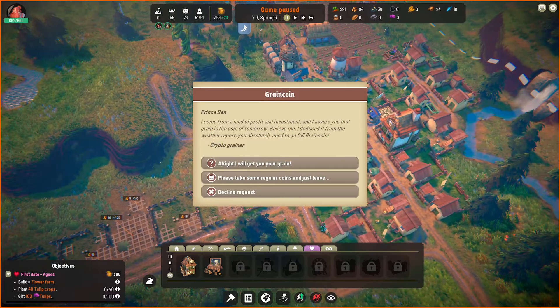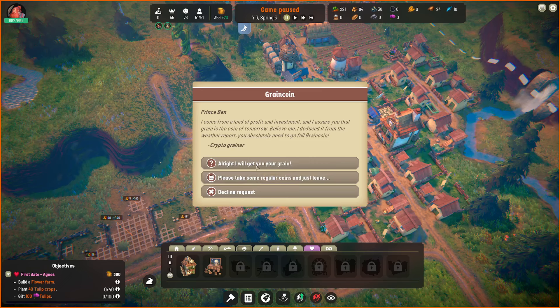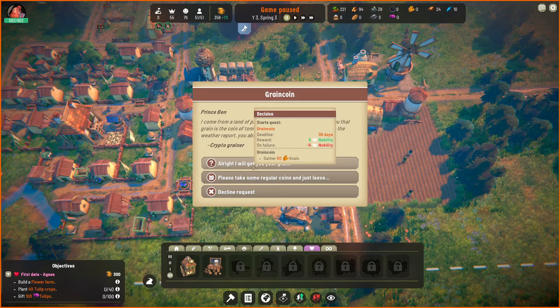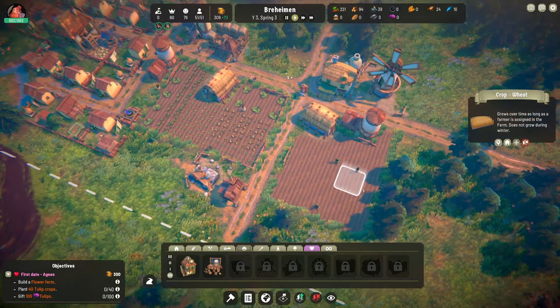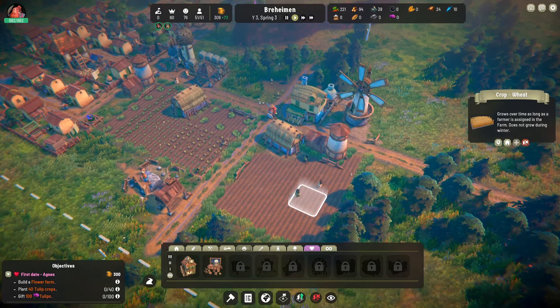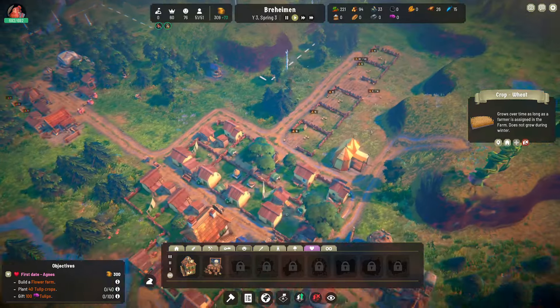Another world event: 'I come from a land of profit and investment. I assure you that grain is the coin of tomorrow. I deduced from the weather report — you absolutely need to go full grain coin.' What is this, Spice and Wolf? You've put crypto into my cozy fable. Please take some regular coins and just leave. We need to gather 80 grain in 30 days, but we haven't even planted the grain yet, and I'm not confident we'd get it in time. So I'm just going to pay to make them go away.